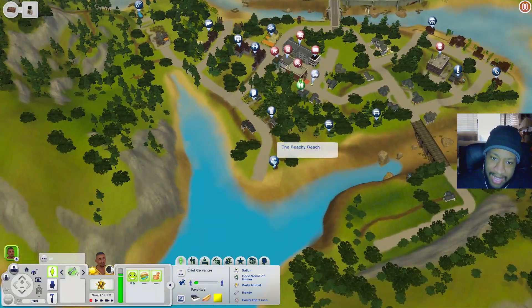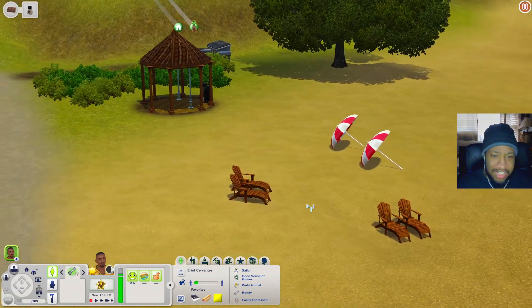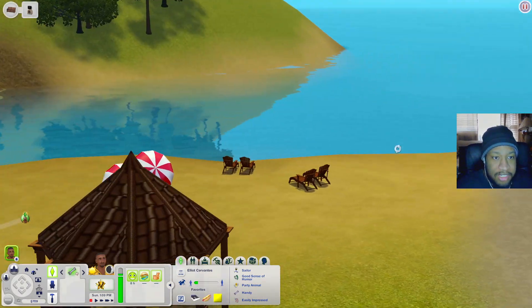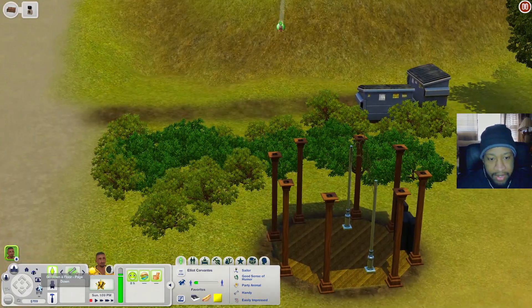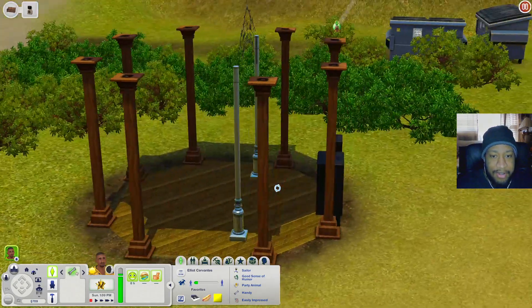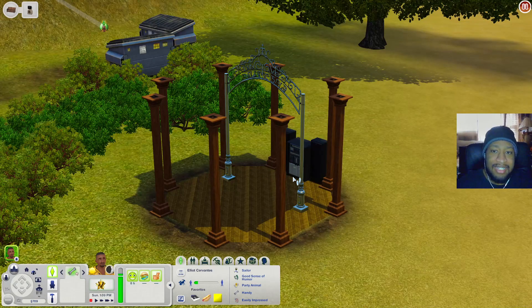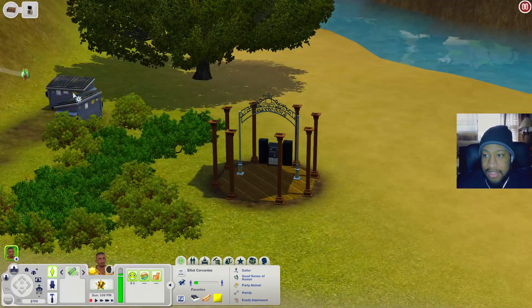Over here we have the Beachy Beach. You have lounge chairs, umbrellas, water to swim in, and a little gazebo with a sign and a stereo underneath - you could use it for dancing or maybe replace it with a wedding arch for a Sim wedding. There are also some dumpsters for dumpster diving.